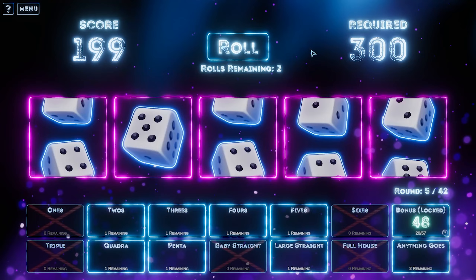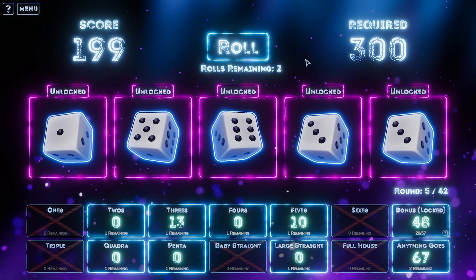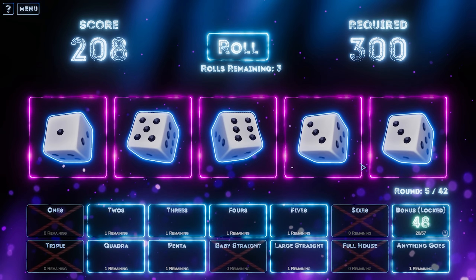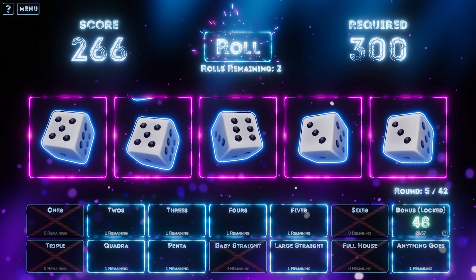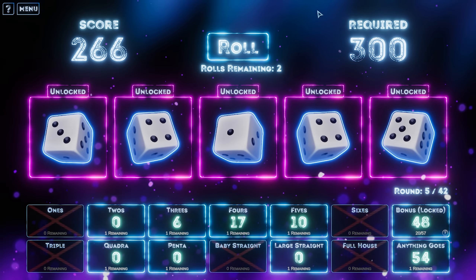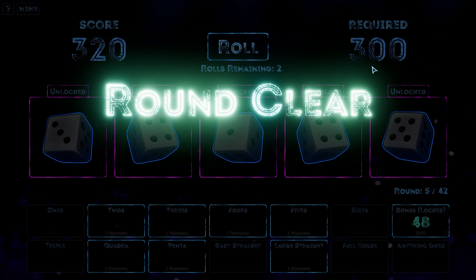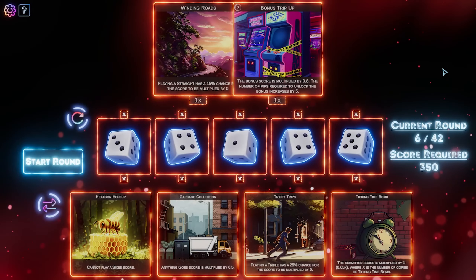Let's roll. What have we got? Freeze. Anything goes is large here. I think we just play that for 67 and we can play it an additional time, so it just kind of guarantees that we're going to get 300. That's kind of a game-changing artifact right there.